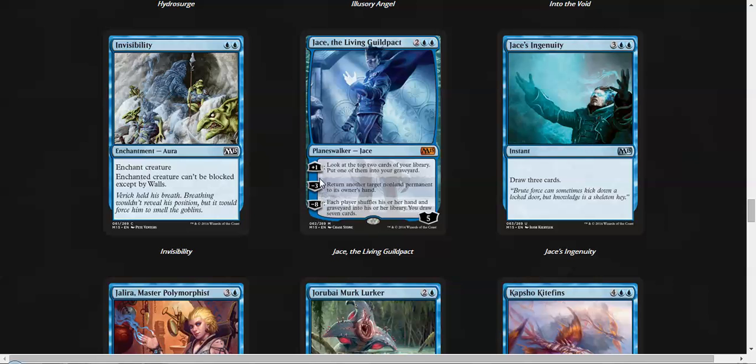Jace the Living Guildpact — I'll stay out of the constructed discussion, but I think he's completely playable in constructed despite what people think. Between him and Jace Architect of Thought, they both do well on different board states and do different things. In limited he's very, very good — he demands an answer, and if the opponent can't kill him, you just win the game.